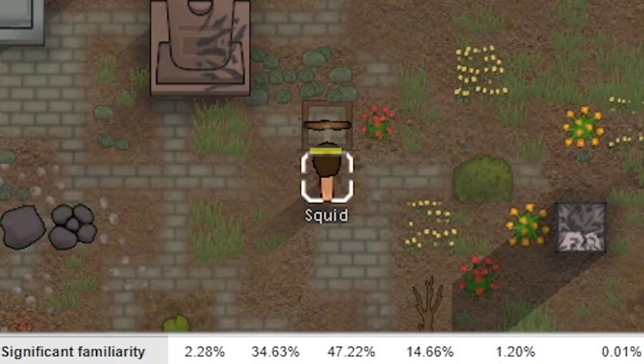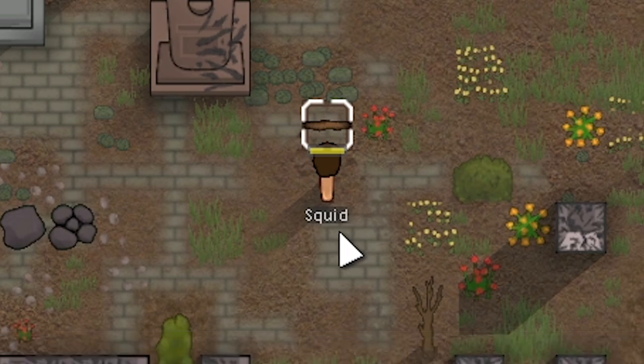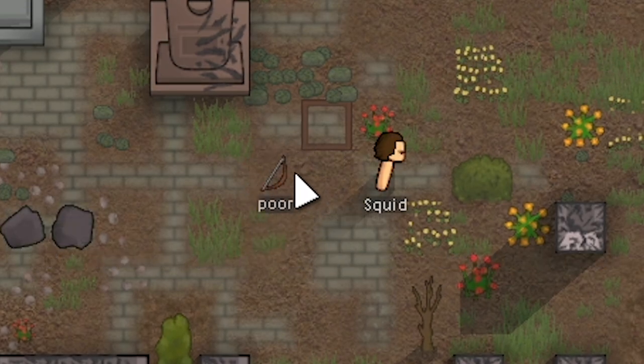We're about to make the bow. With his five crafting there's a 14.6% chance it's good, 47% chance it's normal, 34% that it's poor — we're going to hope for normal or good. We got a poor one — I mean there was a one in three chance, but come on. I also had to reload, but I wanted to reload after we crafted the bow so you guys didn't think I was save scumming — reverting until I got a masterwork would have taken quite a while. We only have a 0.01% chance of masterwork.